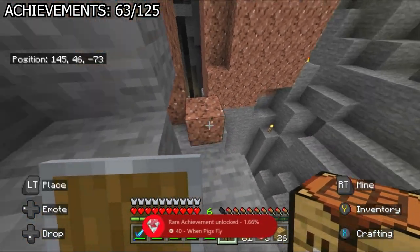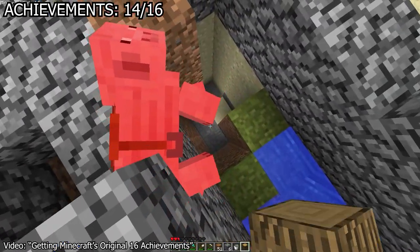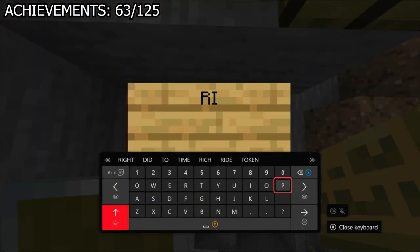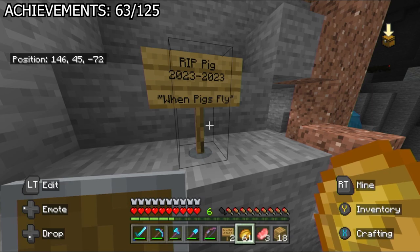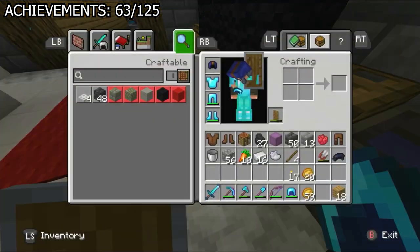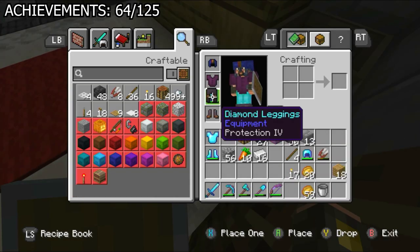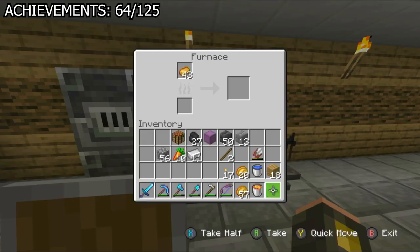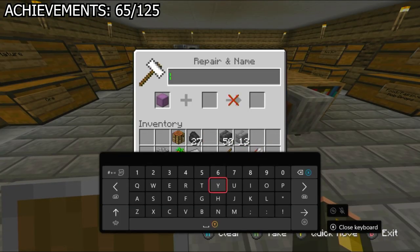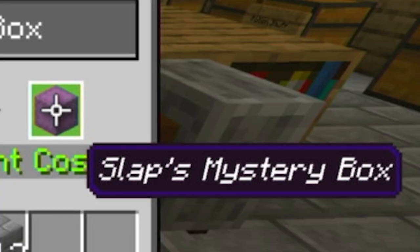I felt so bad — every time I've attempted this achievement I've killed the pig. So I did the logical thing and made a grave for it. Rest in peace, piggy. After that, I got 'tie-dye outfit' by dyeing a full set of leather armor, though I got the achievement after dyeing only a single piece. I went out of my way to get 'super fuel' by powering a furnace with a lava bucket, and then renamed one of my shulker boxes for the 'organizational wizard' achievement.